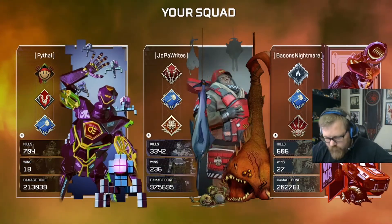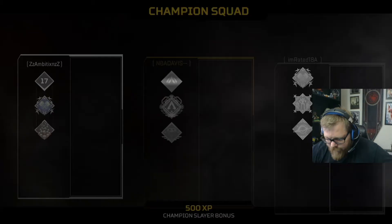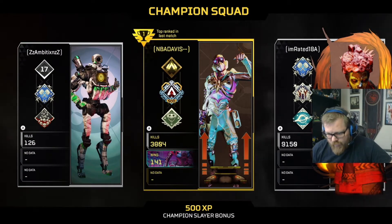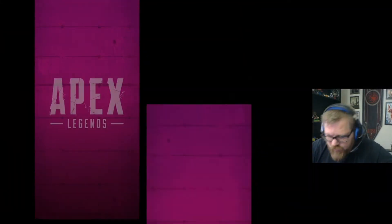Rolling Thunder — they reduced the time it takes for explosions from eight to six seconds. Caustic legends no longer get a blurred vision effect from the gas. Damage updated from four to ten ticks up to six to twelve ticks.